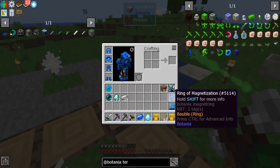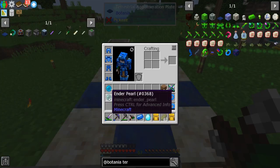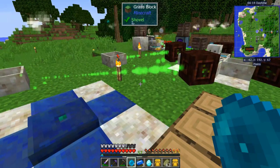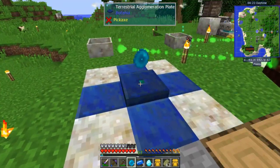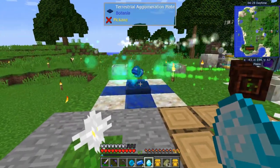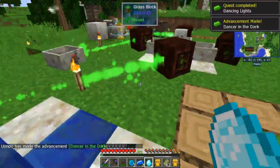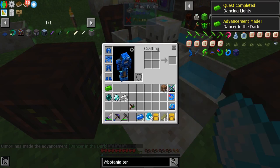Make sure you take off your ring of magnetization and stay away from it until it's done. If you cancel any mana that goes into it you lose it. Just right-click the plate with the three parts and you'll get these particle effects. The more mana pools you have going into it the faster it goes.